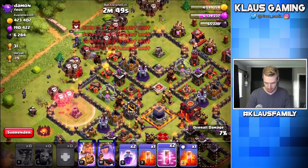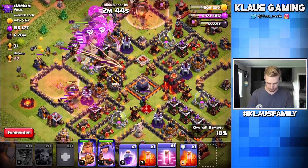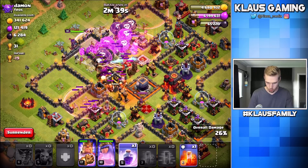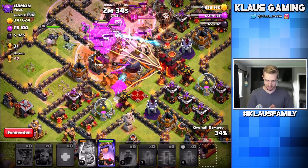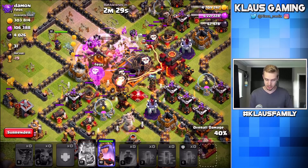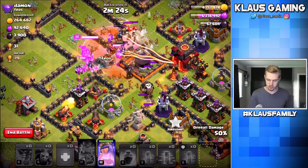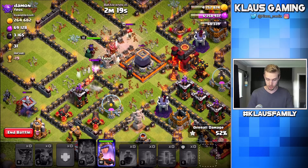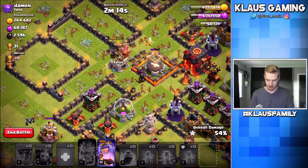Let's get a haste on both sides. I'm actually going to rage into the middle here. Haste on the corner, haste on the corner. I'm going to poison over the queen, poison over the CC, pop the king's ability, and I think we're going to be alright. I don't think we're going to get all the Dark Elixir, but we're doing a decent job. The Dark Elixir from 2 out of the 3 drills has already been gathered, and we're about to get the Dark Elixir out of the storage. We got the Dark Elixir out of the storage — but what about that drill down there?